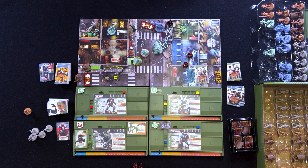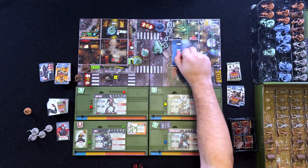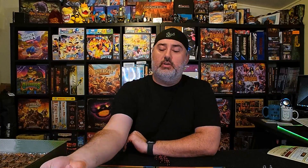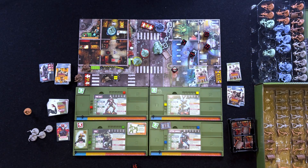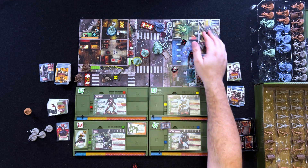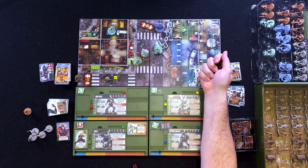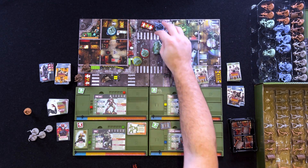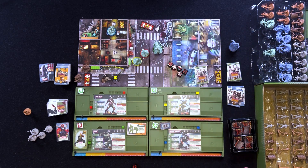Captain America moves one, two zones and picks up the blue objective, gaining five experience points — that's his turn. Tony is going to attempt to fire at Dr. Strange from afar. Dr. Strange has three toughness, but we're using five dice — three from missile wave plus two from hunger. First attempt: only two hits, doesn't take him down. Second action, try again — one, two, three, four hits on the roll, which is enough. Dr. Strange is taken down, his card goes away, and Tony gains three XP for the three toughness.